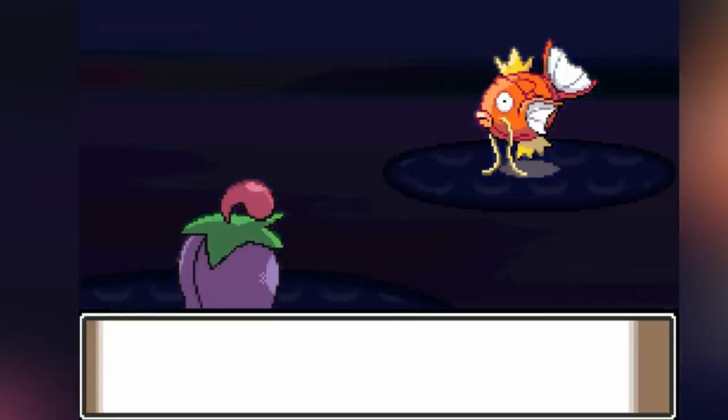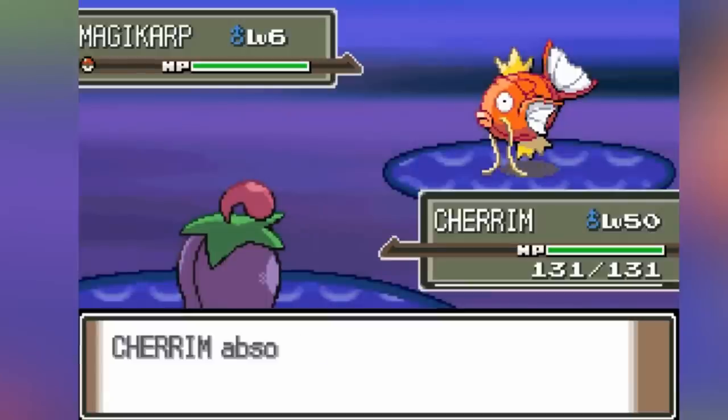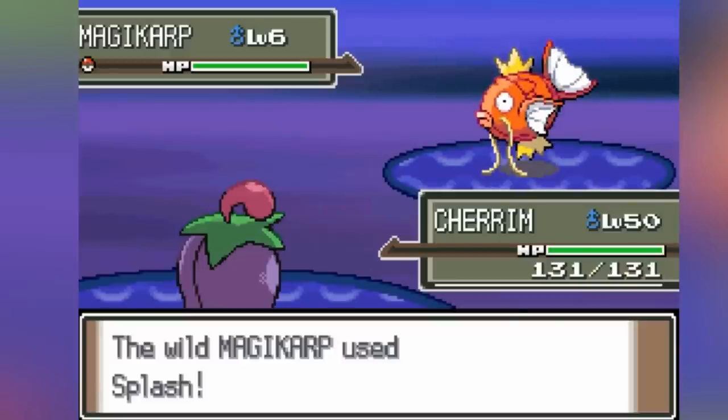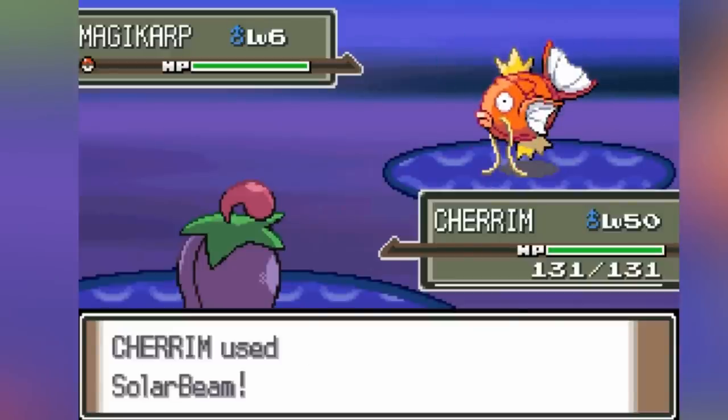Charging moves have a special condition where the first part of the attack isn't affected by Wonder Guard. After all, it wouldn't make sense for Solar Beam's charging phase to get blocked by Wonder Guard — it would only make sense for the actual attack to get blocked.